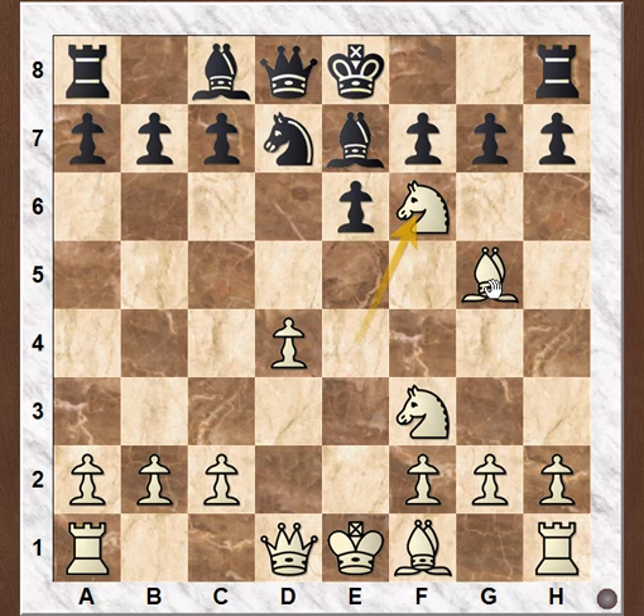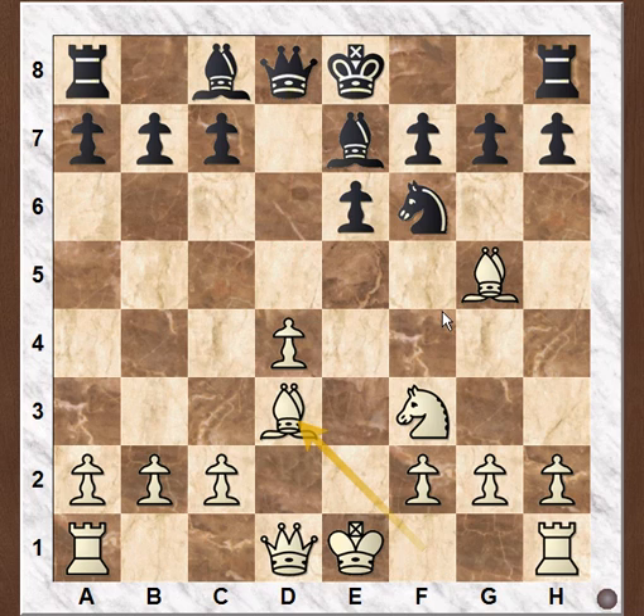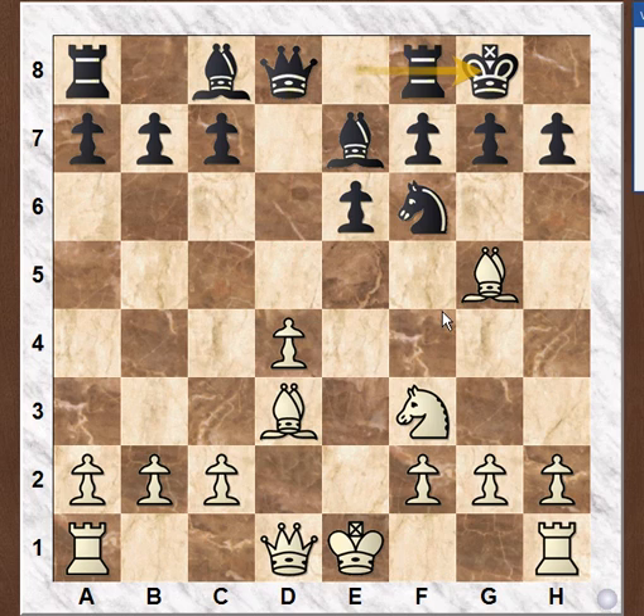Now white captures and black recaptures with the knight, opening the line of his queen and bishop. Bishop d3 was played, then castling, and now white plays queen e2.